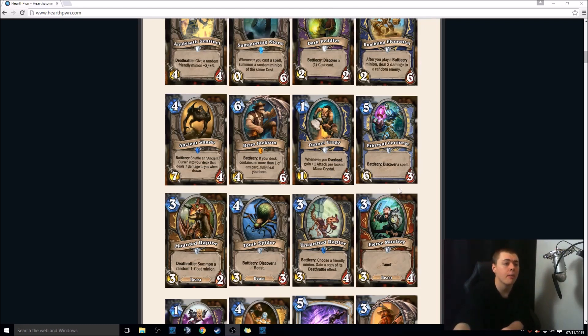Mage card here — 5-mana 6-3, Battlecry: discover a spell. Again, you get to pick from 3 spells, and these will be mage-only spells. From briefly doing the math in my head, that's actually an okay-ish card. The stats aren't great, but in a tempo kind of deck, if you've got board control, it will still hit face and you'll get a card out of it. Pretty good stuff.